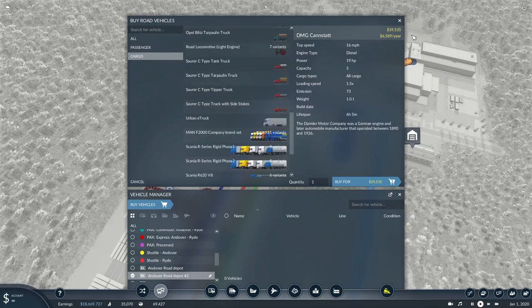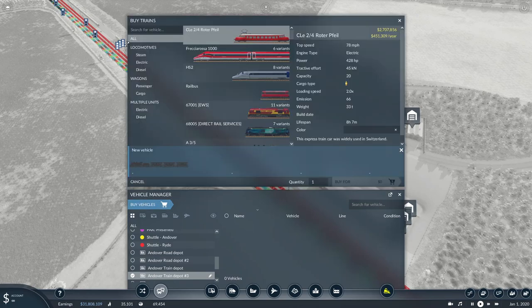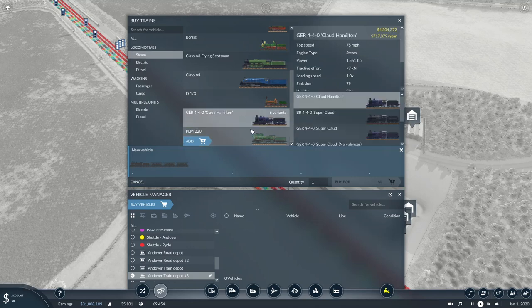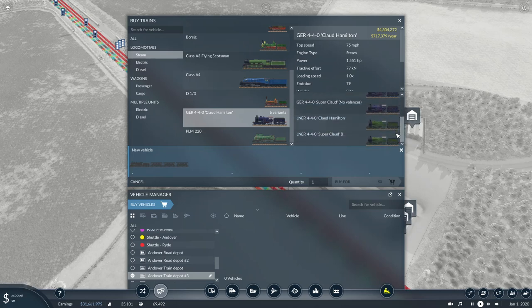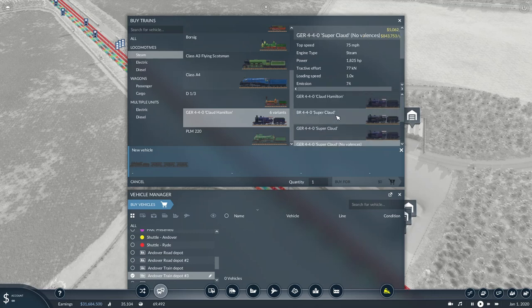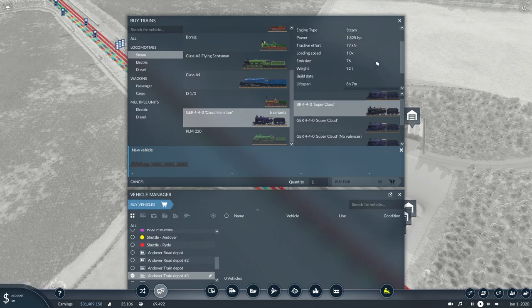Over in the railway depot, looking at steam locomotives first: the GER 4-4-0 Claude Hamilton does 75 mph top speed with 1551 horsepower - not bad for 1900. You've got different variants: the blue-purple GER, the LNER apple green, and a black one, with 77 kilonewtons of tractive effort.